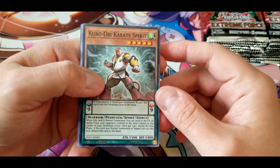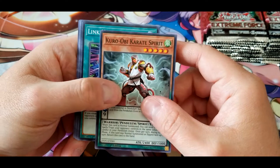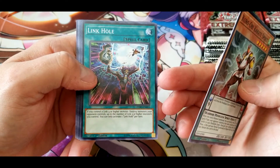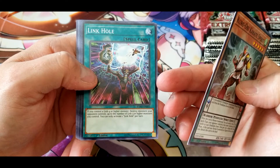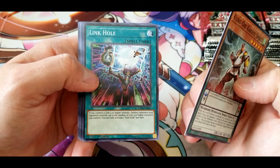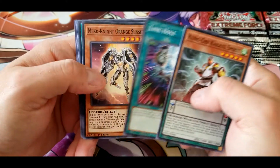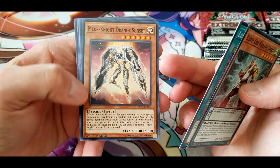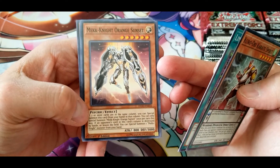That seems decent enough. Link Hole: if you control a link four or higher monster, destroy monsters your opponent controls up to the number of link three or higher monsters you control. You can only activate one Link Hole per turn. Mech Knight Orange Sunset: if two or more cards are in the same column, you can special summon this card from your hand in that column. You can only special summon Mech Knight Orange Sunset once per turn this way.